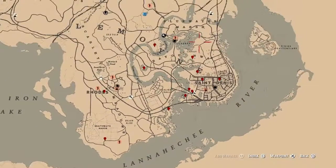Once again, the cycles for today are: Family Heirloom Cycle 6, All Lost Jewelry Cycle 3, Coin Cycle 1, Arrowhead Cycle 3, Flower Cycle 2, Bottle Cycle 1, All Tarot Cards Cycle 1, Bird Egg Cycle 6, and Fossil Cycle 3.